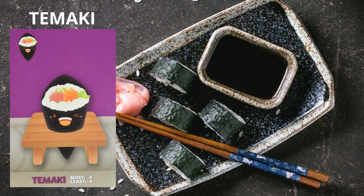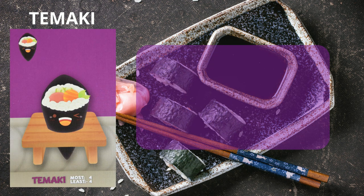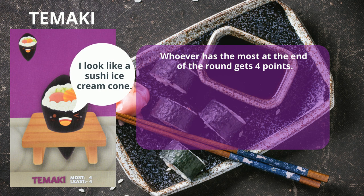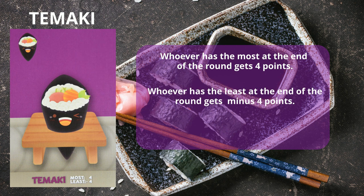Tamaki: at the end of the round, players compare their total tamaki. The player with the most gets four points. However, the player with the least loses four points. If there is a tie on either end, tying players get the full amount.